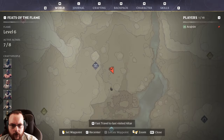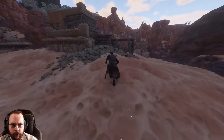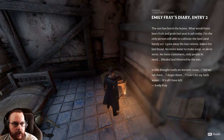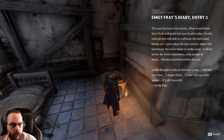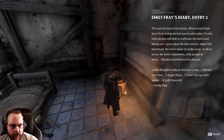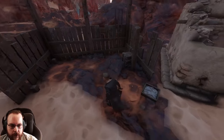What is this place — it's not on the map. I know I've been here before but it looks like it used to be a farm. Emily Fray's diary entry 2! 'The sun has burnt the leaves. What would have been fruit and grain last year is ash today. I'm the only person still able to cultivate the land, and barely so. I gave away the last rations, baked the last bread — no more water for soup or ale, no more customers, only people in need. Blinded and blistered by the sun and this drought — truly an ancient curse. Did we fail them, anger them? I can't let my faith waver — it's all I have left. Emily Fray.'